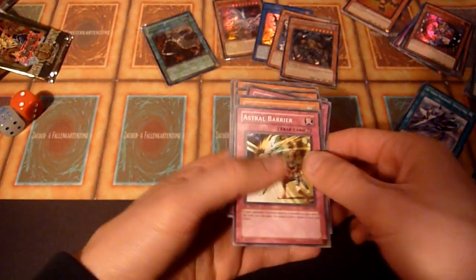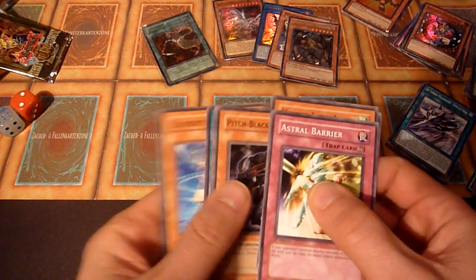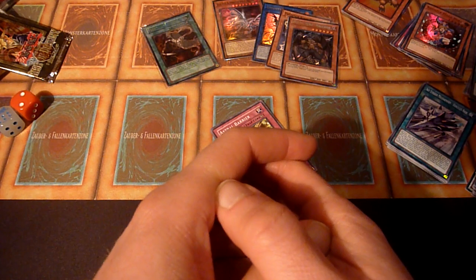Overall, I'm pretty happy with my pulls. Malicious is nice, Ryo is nice, Blue Eyes Alternative is nice, and an ultimate rare to end the video. I hope you enjoyed it as well. Thank you for watching and see you next time on Random Old School Yu-Gi-Oh! Bye-bye!